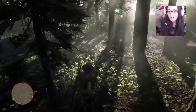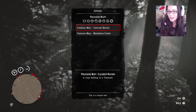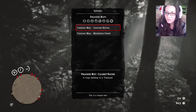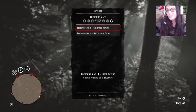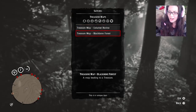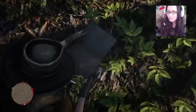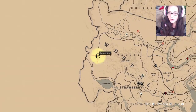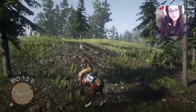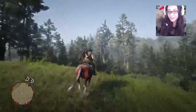So how about we go on a little adventure to find another one? I've got two stored: Calamay Ravine and Blackbone Forest — I'm not sure where either are. So let's check out where Blackbone Forest is. Oh, that one is not too far away. Off we travel to Blackbone Forest and I will see you when I get there.